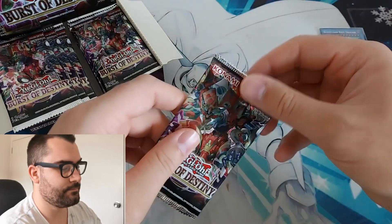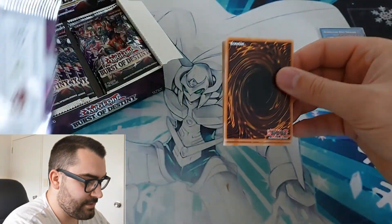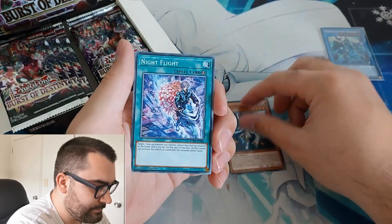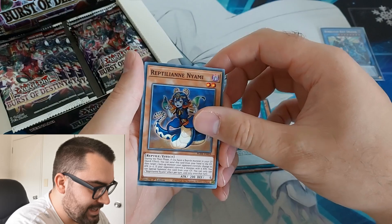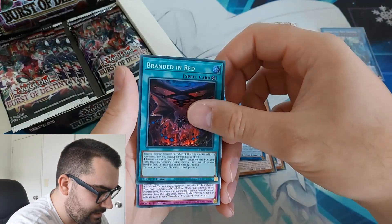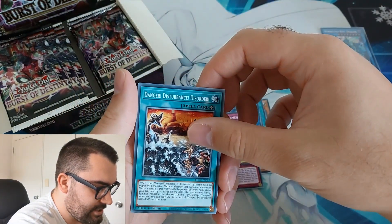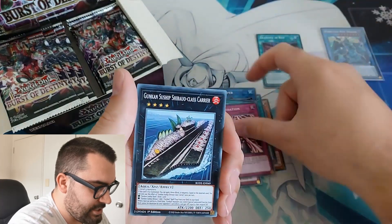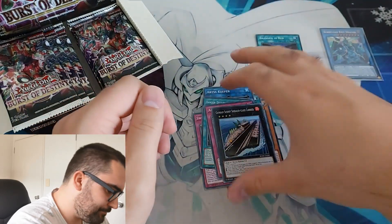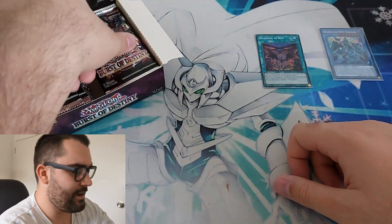Pack two: we've got Starry Knight Orbitail, Night Flight, Reptilian Nyami, Abyss Keeper, and Branded in Red — a Despia spell card. Then checking the supers: Sword Soul Assessment, Danger Disturbance Disorder, Apex Predation, and Gunkan Suship Shirau Class Carrier. Gunkan just reminds me of Star Wars with the Gungans, right? Interesting.